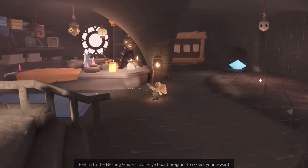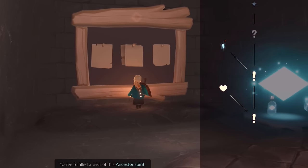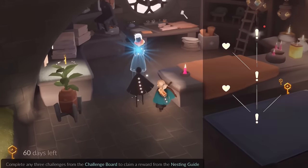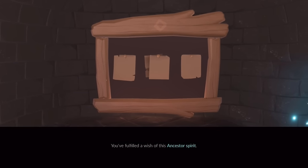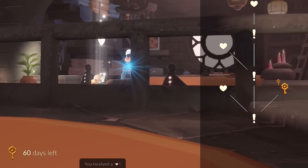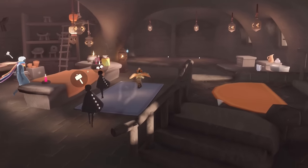We're back — turn this one in. We fulfilled the wish of this ancestor spirit. I'm not really sure what this challenge board is meant to be at this moment — obviously it's a nice way to get some currency. Hopefully it resets once a week — I think that'd be really nice for players, especially solo players that don't regularly heart trade. We can turn in our quest. I like that it's wooden. Continue completing challenges — we don't have a fourth quest at the moment, so that's all we have. I just want to know what the mallet is — maybe with the fourth quest we'll find out.